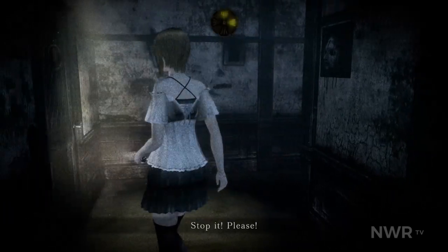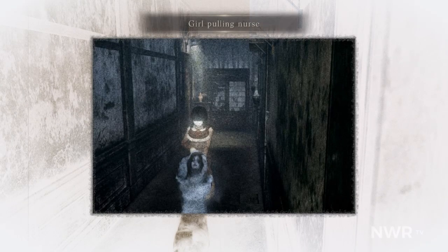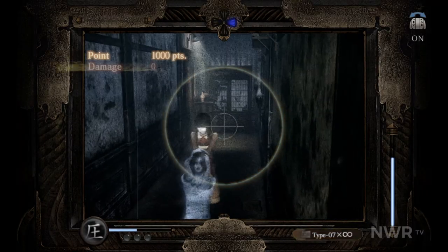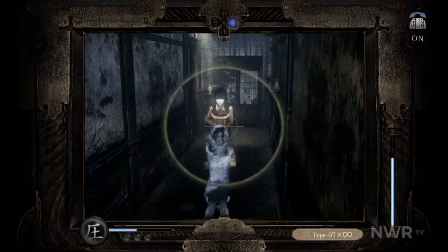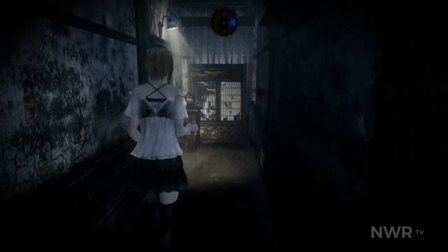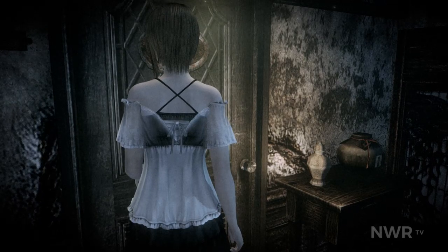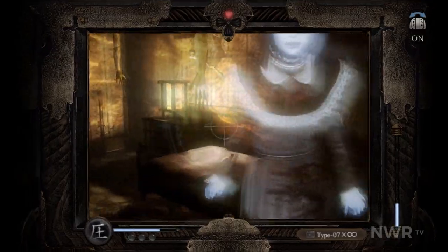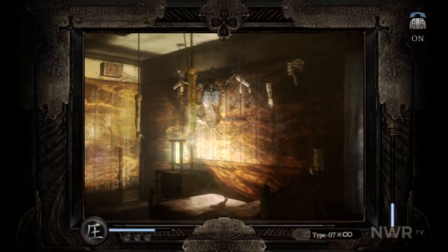Overall, of all the Fatal Frames I have played, this is one of the weaker ones. The setting of the sanatorium is very well done in both atmosphere and sound design, and the newly improved graphics over the Wii version certainly help make it more immersive. However, exploring the same areas over and over with three different characters gets old rather quickly, especially when characters are also backtracking through those areas. The same goes for some of the ghosts, with certain encounters like the sadistic child Ayako repeating several times across multiple characters, which gets annoying after the third occurrence or so.